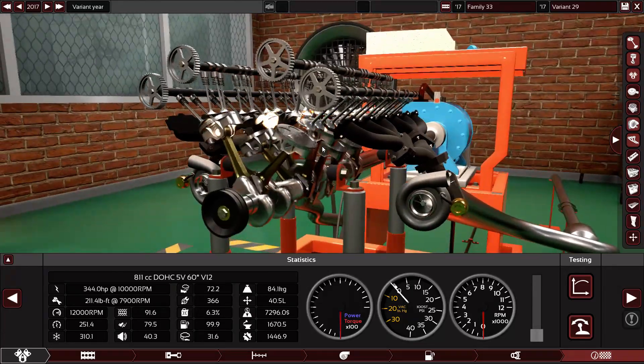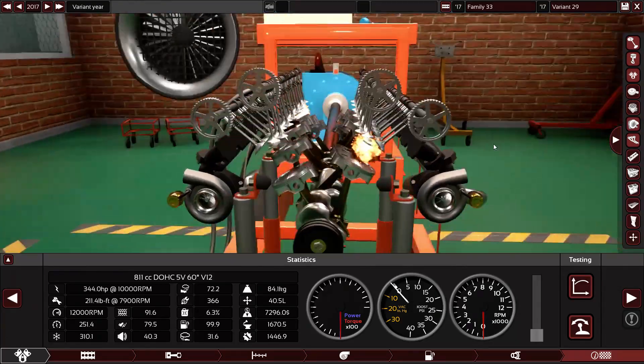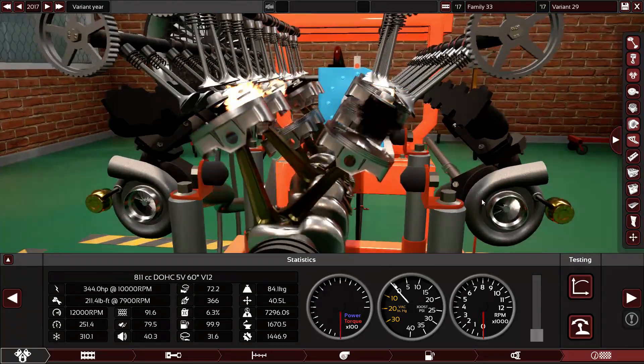In the Simpsons, there is this tire wall — or tire mountain — that always keeps on burning. This engine will do the same thing. I just have to feed it fuel.